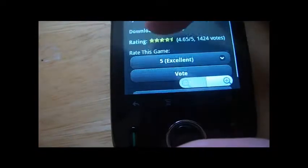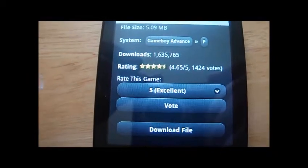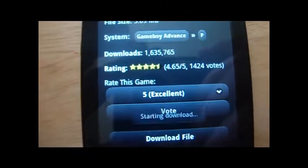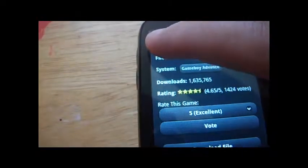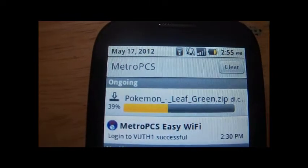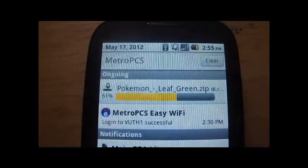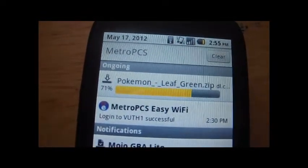All you do now is you go down and hit Download File. Your phone will actually download the file, and it'll say starting download soon. And then you can just bring down your little drop screen and it's downloading — it's actually downloading the zip file on your phone, which is pretty cool. I haven't had many phones where I could download a zip file, but that's just the pleasures of Android, man. Could not do this on an iPhone.